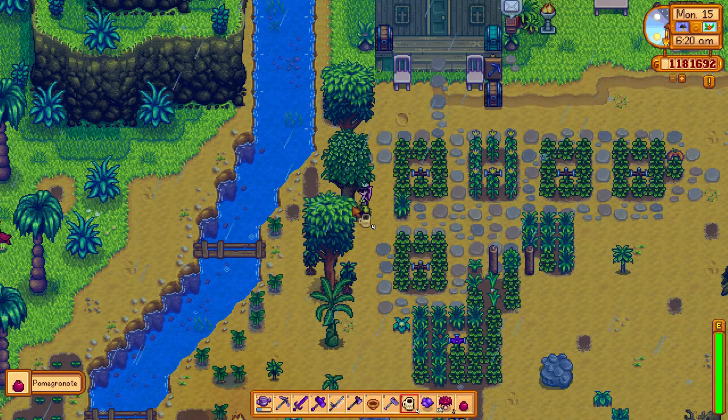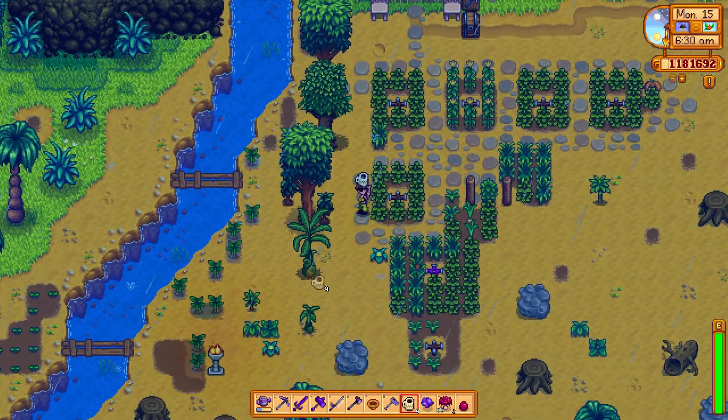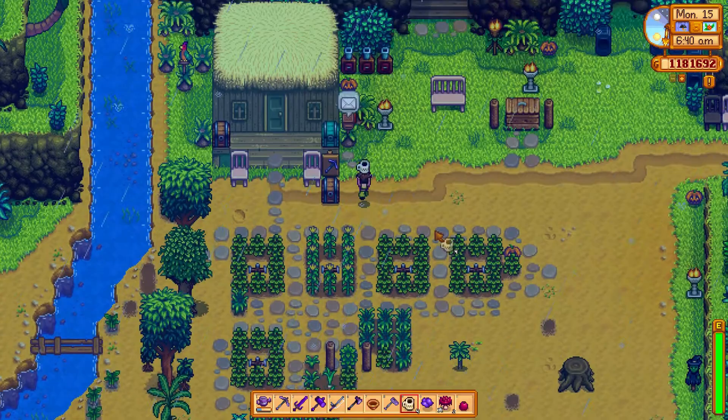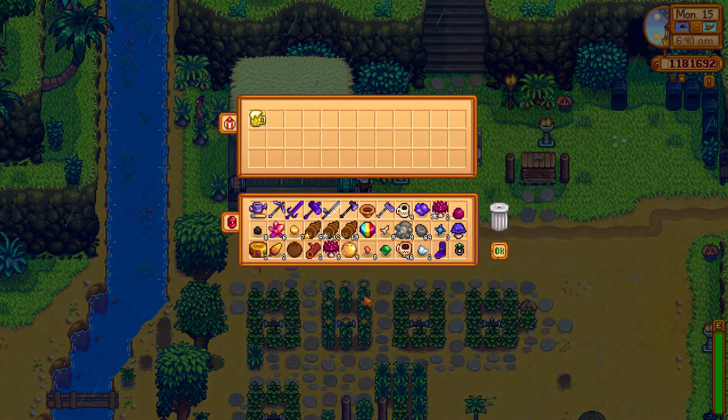My fruit tree has grown — it's apparently a pomegranate tree. I was expecting a mango tree, but I do still have my banana tree which will be ready soon, and then the mango tree. I have mail: 'I found this in a drawer, someday thought you could use it — Pam.' Why am I friends with Pam? My inventory is full.